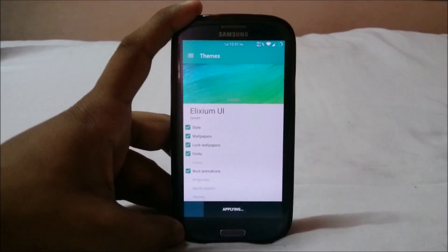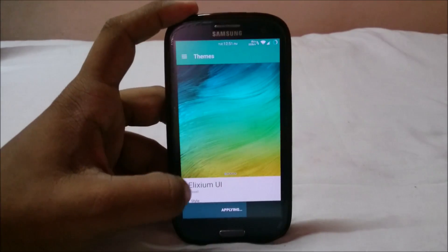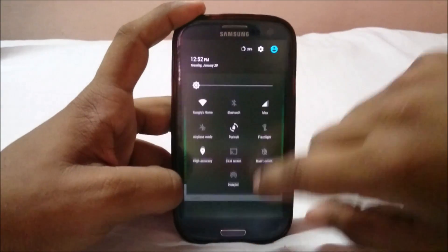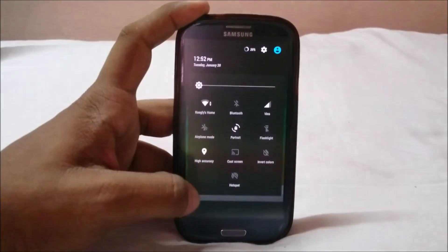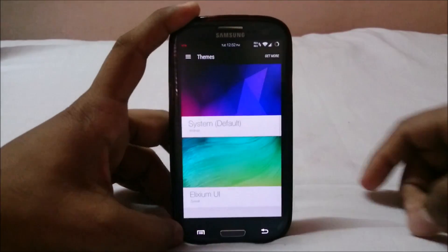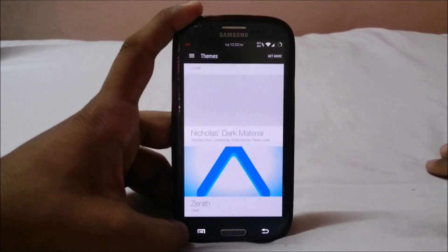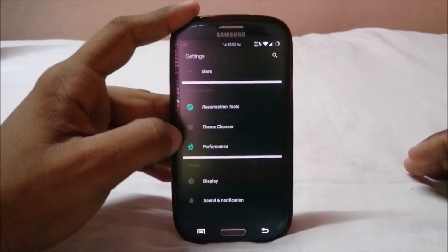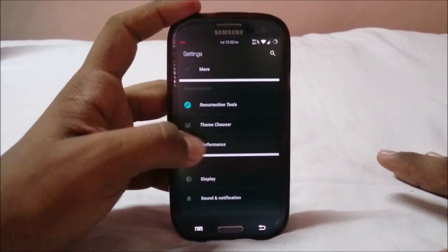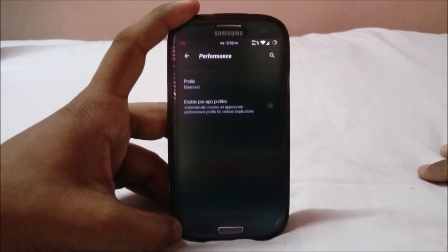You can apply a theme and it will take effect across the system. I applied a darker theme — a materialized dark theme for Lollipop — and you can see everything has changed from the default to dark gray tones. Lollipop hasn't been very themeable lately, but with this theme engine you have that capability now, which I really like.